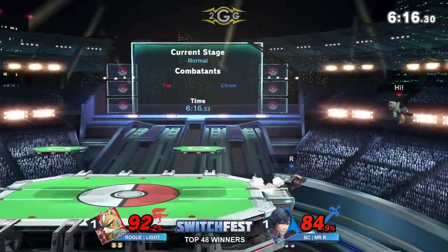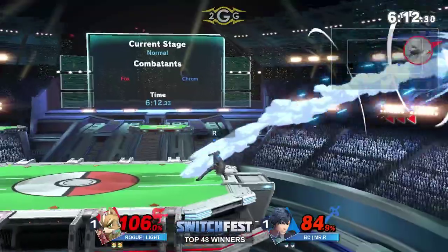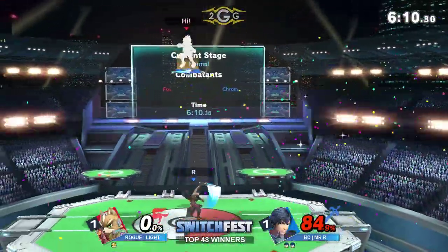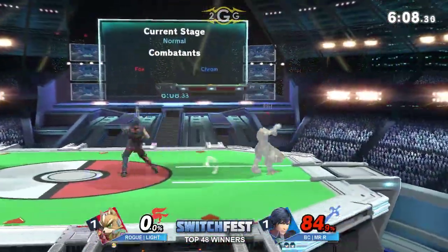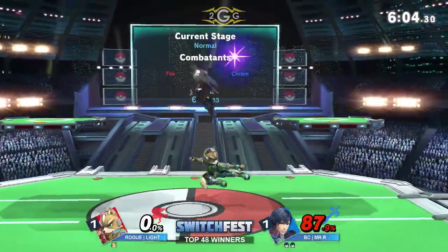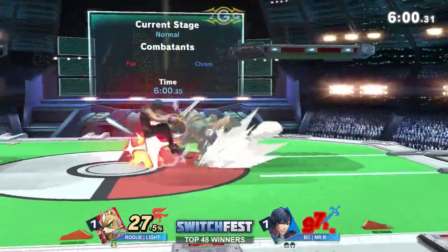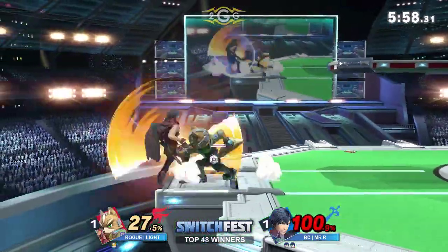We're starting to see Mr. R use a lot of aggressive options coming from the ledge. We've seen a few Nairs come out, but that F-tilt to cover the roll from the ledge — that F-tilt is so good, it just killed. Straight up. Taking on the damage, gets that jab at the end, not quite able to find anything else.